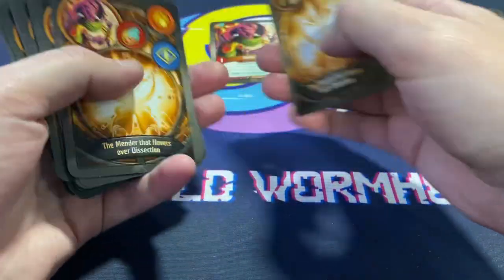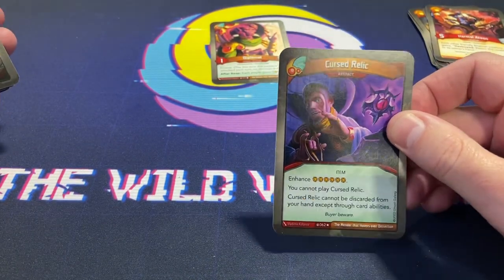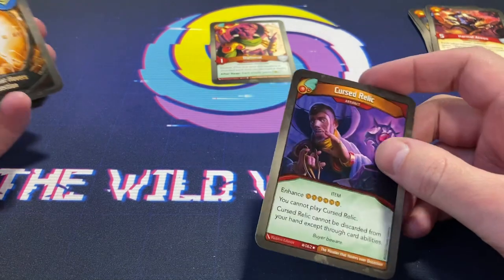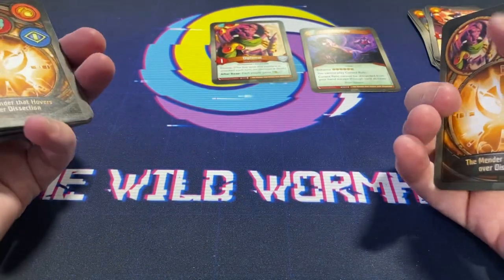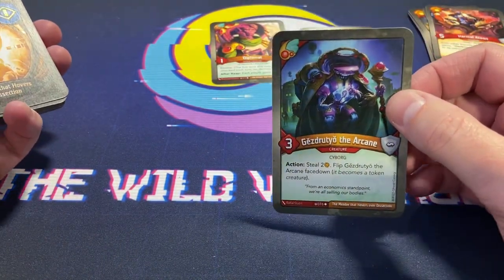We've got the Curse Relic — this is why we have all the amber pips. You cannot play Curse Relic, it cannot be discarded from your hand except by card abilities. So this could be awkward if I don't have ways to get rid of it.